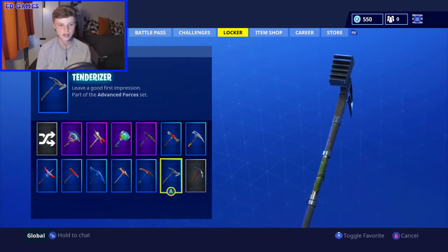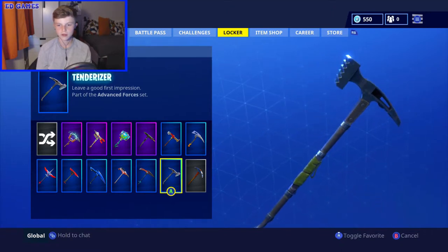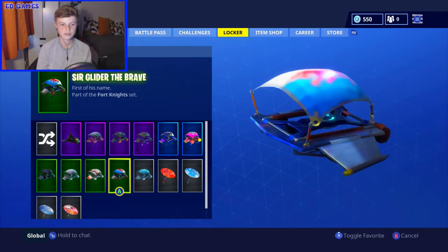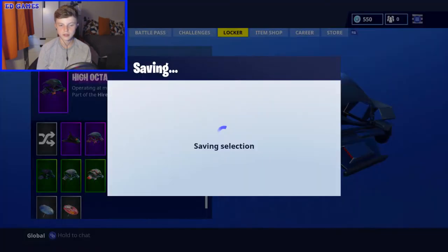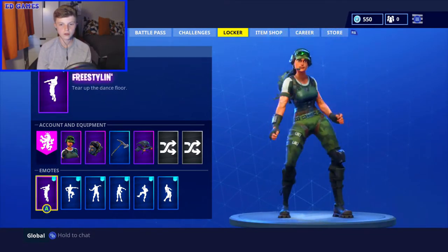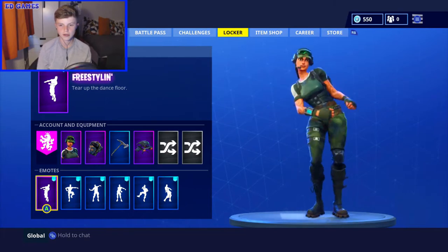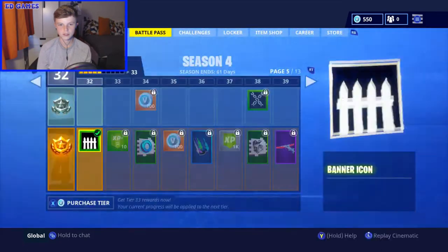It also gives you the Tenderizer - the Advanced Forces axe. It's pretty nice, like a pickaxe with a metal lump on the end. There was no glider this time, so we're going to use the High Octane glider. They also gave you a dance - Freestyling. It looks pretty good, nice music. It's the girl dancing, freestyling as it says.